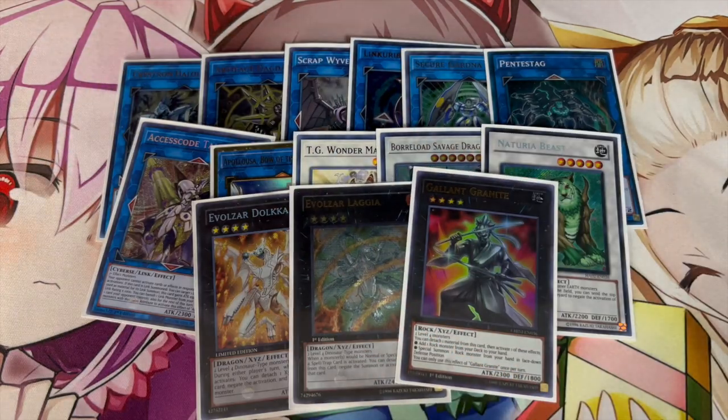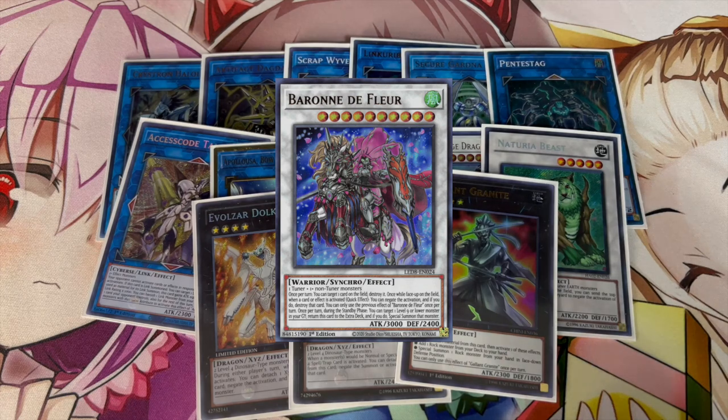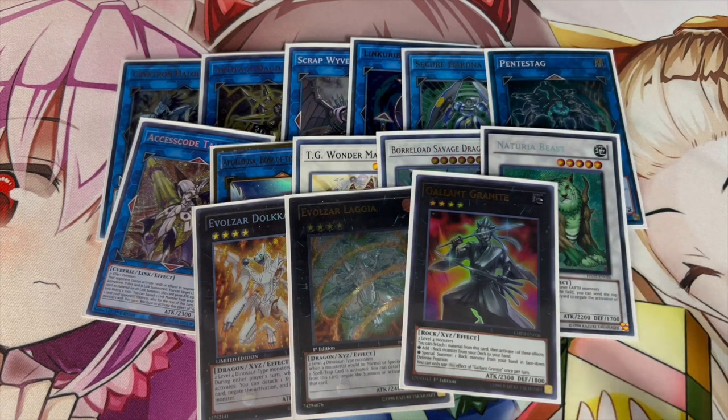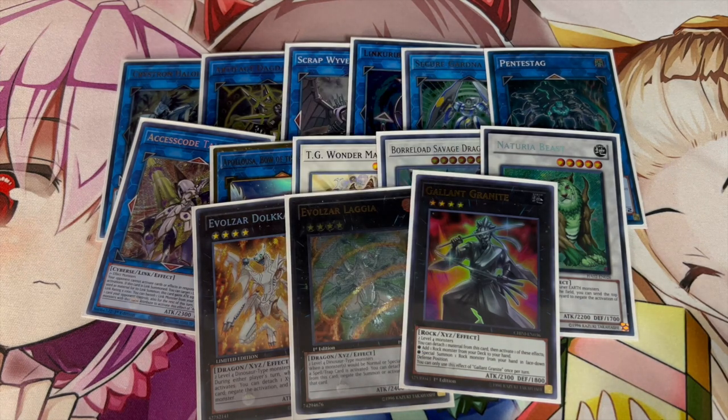You might be looking at this extra deck and saying 'Spanko, this is only 14 cards' — yes, but there is a 15th card I just don't have on me right now. I'm sorry for that; I'll put it up on screen for you guys to see. The 15th card is Baron de Fleur. Baron is very important in this combo because you use TG Wonder Magician and the Scythe to go into Baron. So the 15th card needs to be Baron de Fleur — Baron is very important for this deck.